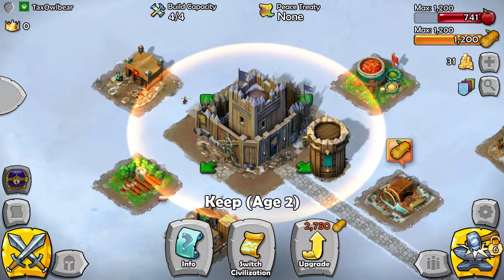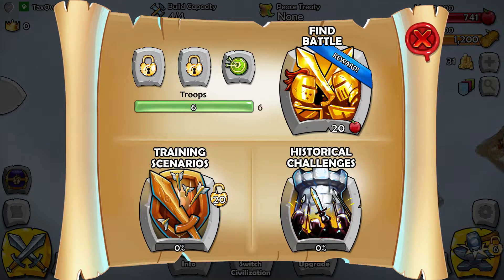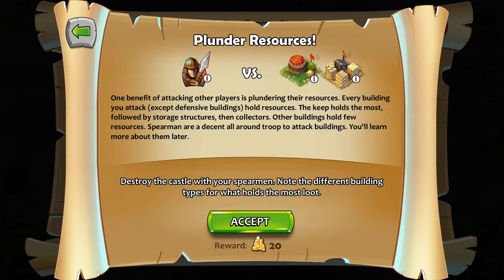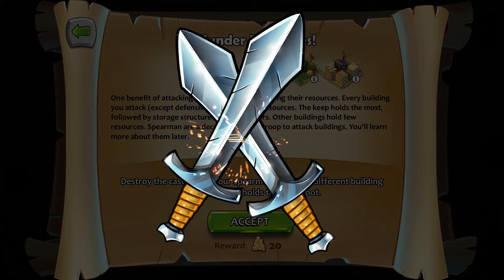Quite early even for a game like this. In any case, let's check out the training scenarios: plunder resources with your spearmen. One benefit of attacking other players is plundering their resources — every building you attack except defensive buildings holds resources. The keep holds the most, followed by star structures, then collectors. Other buildings hold few resources. Spearmen are decent all-around troops. Let's accept the challenge — I suppose it's just against the AI.